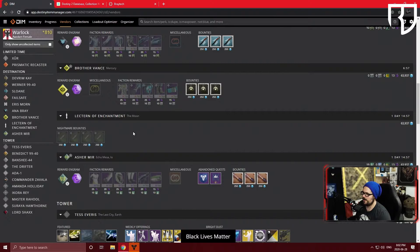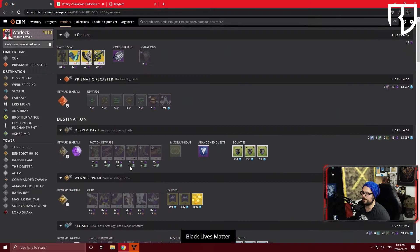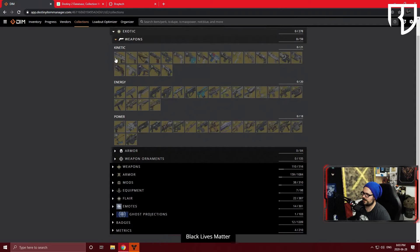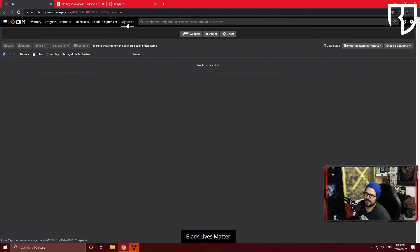The vendor screen is also great for checking what bounties are up. I use it a lot for Spider, though on this new account we haven't done the introduction quest yet — I'll show Spider's inventory on the other account. The Collections tab shows all the exotics or items you're missing; Braytech also does this more visually, but here you can get a quick look at any armor or items you want to check.